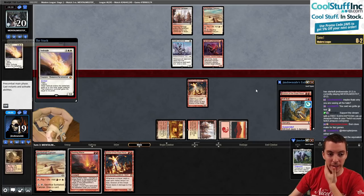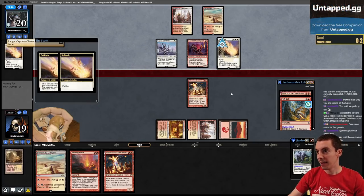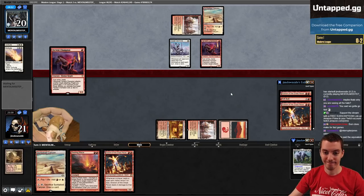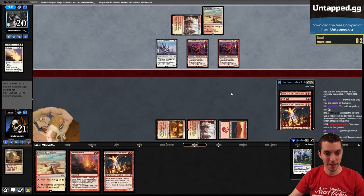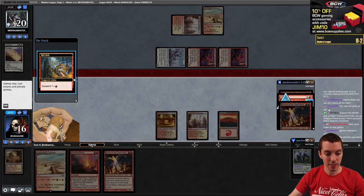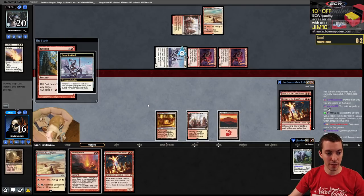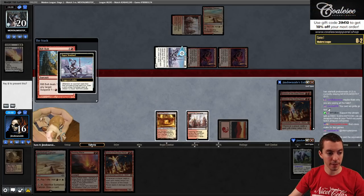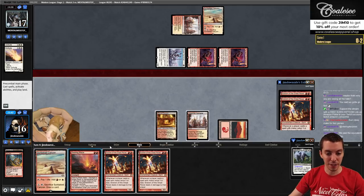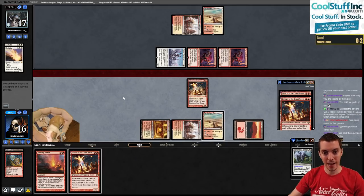Pretty ideal draw - they have Sword of Fire and Ice here. Solitude again and a Fervent Champion. They're almost out of cards. We're going to Rift Bolt just targeting them, pay the one. Now they're at 17 - we've finally dealt them damage. Play Eidolon number three - of course now they're out of spells.